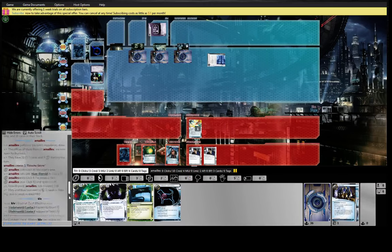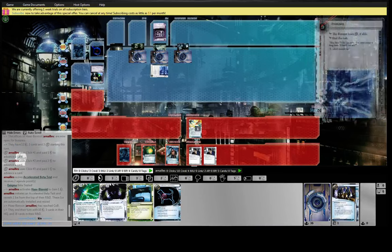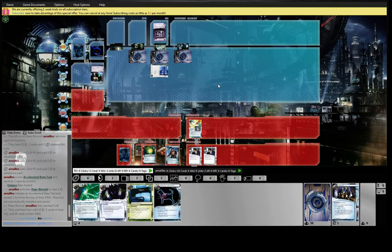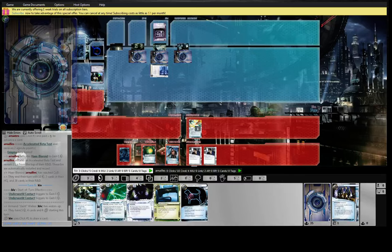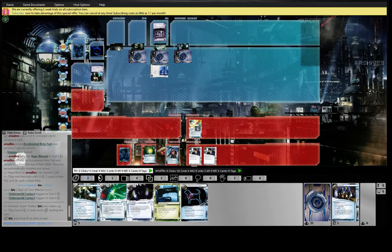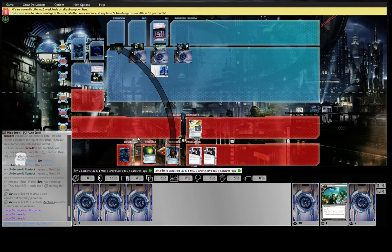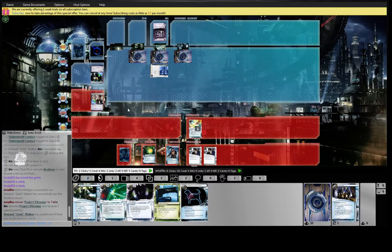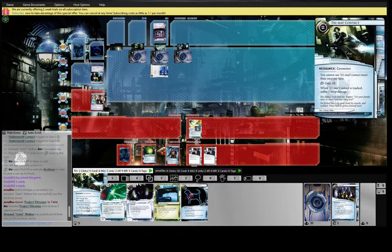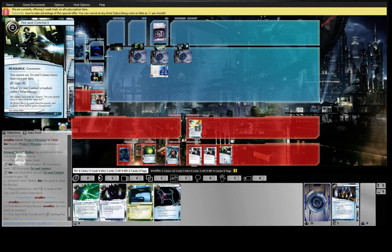If he scores a beta test here, it's probably fine. He fires it and gets one ice, which is the Enigma. Could be a lot worse for us. He's going to not ice his archives, so we assume he did not hit an agenda. Of course, it could be a bluff.